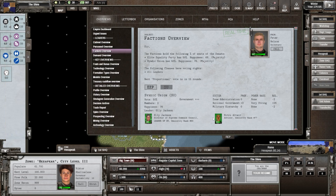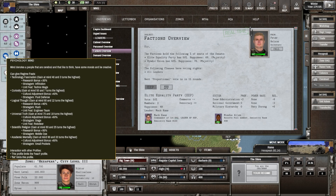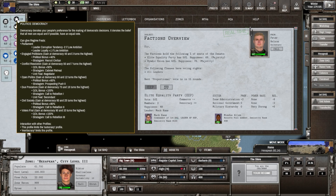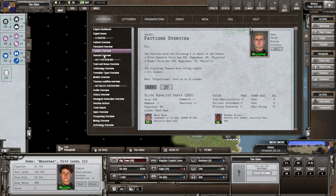In the politics section, they want a society of type 'government' which we do have — this is very good. This could help us as a faction. The individuals may not prefer it but they tend to pick up the faction preference over time. The Syndic Union faction leader has that symbol on his portrait. The other faction — Elite Equality — they want commerce and democracy. We have meritocracy, not commerce, and not democracy either. So that one's going to be more tricky.